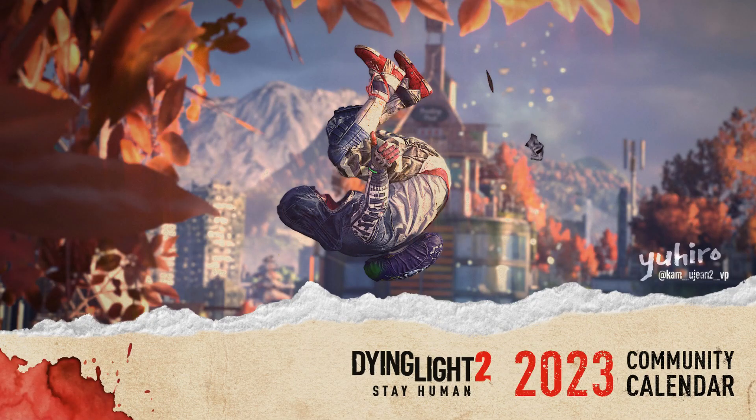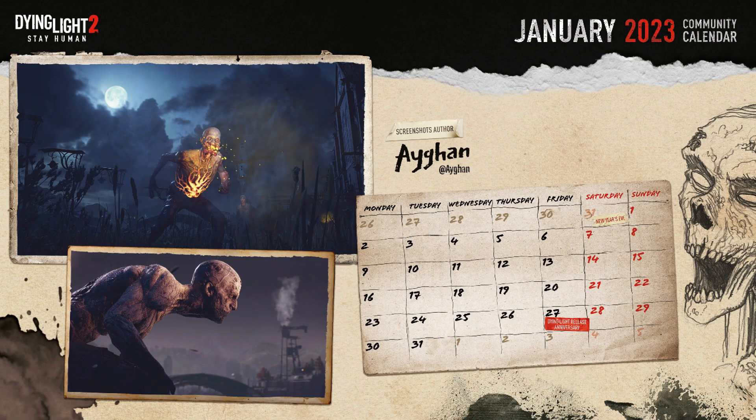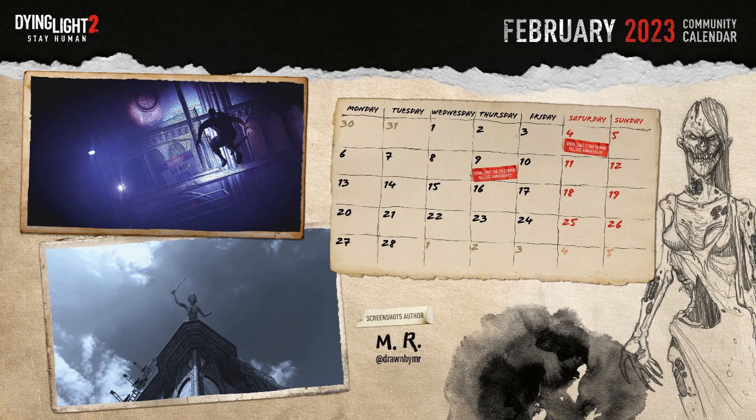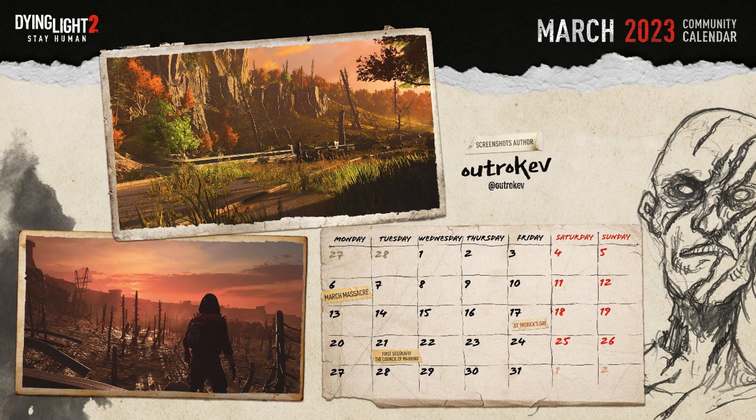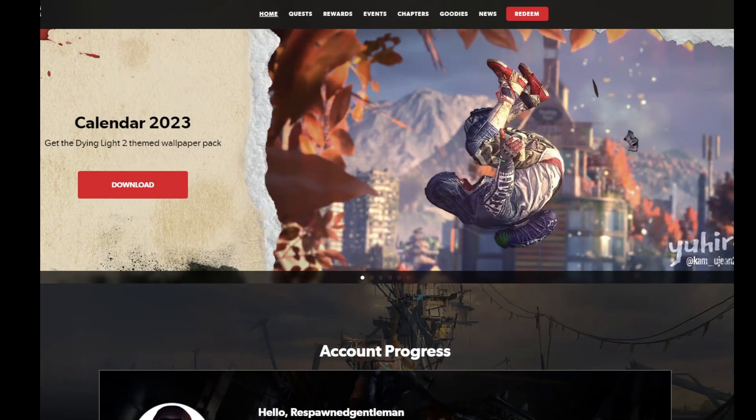Techland also released a 2023 calendar, which is actually kind of cool. It's a nice little thing — it has screenshots taken in photo mode from several different creators. You can see the full list of each month on screen. Just kind of going through some of these, you can see the cool screenshots and the calendar. It's a nice little thing if you wanted a Dying Light themed calendar — you can download it from the Techland.gg website.